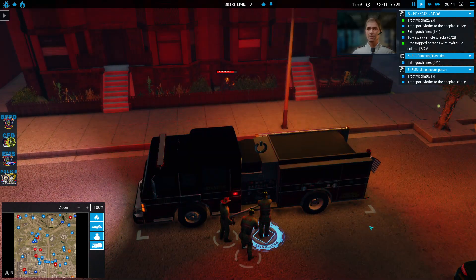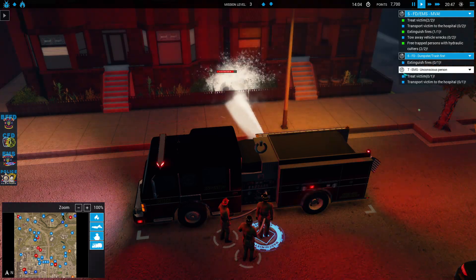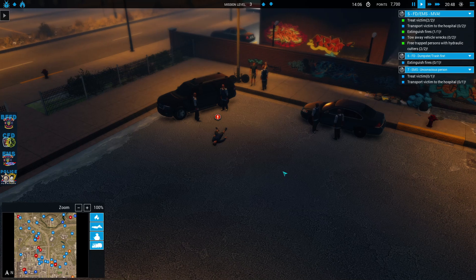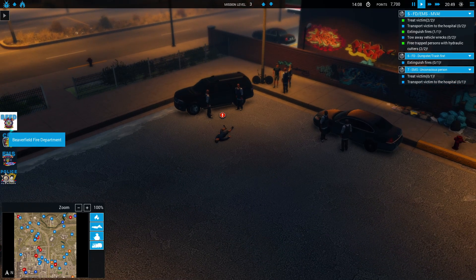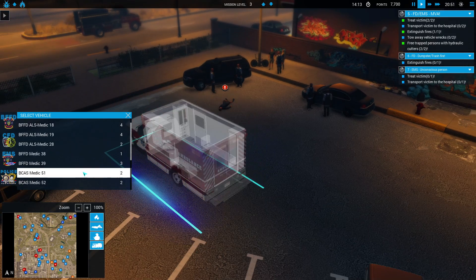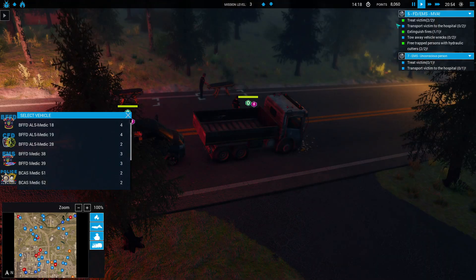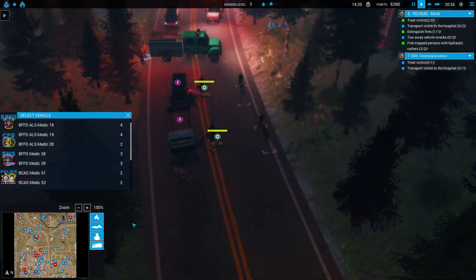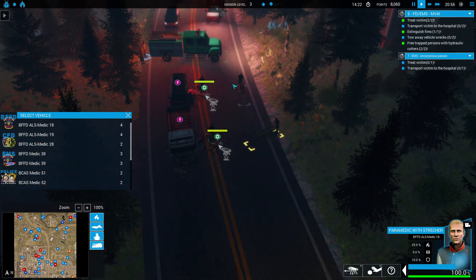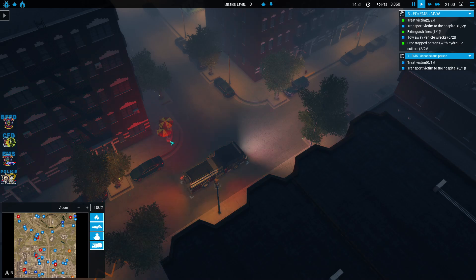A person has collapsed — they need to be treated and taken to the hospital. Let's go ahead and take a look at that. I'm going to send a couple of fire units; I'm not sure which one's going to be the quickest. That dumpster fire is out. I'm going to see about sending them to that medical call.